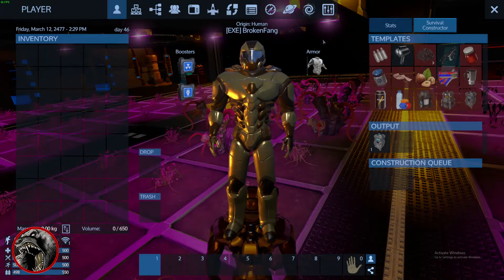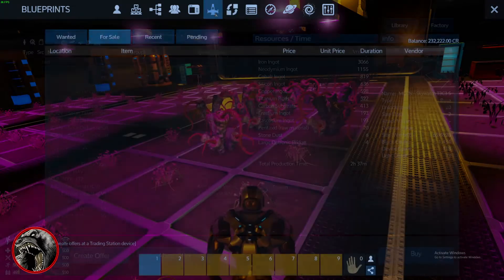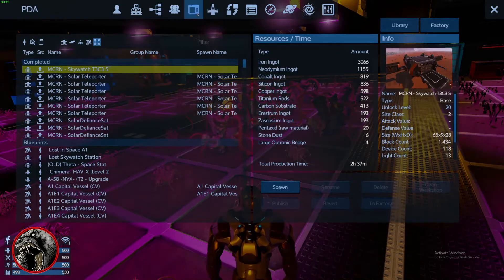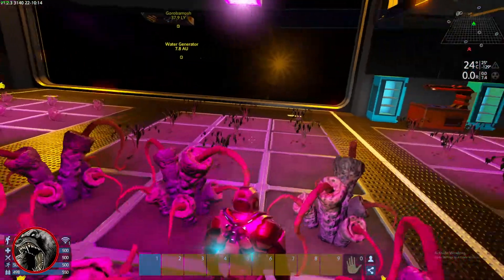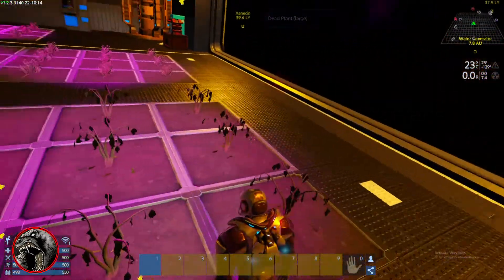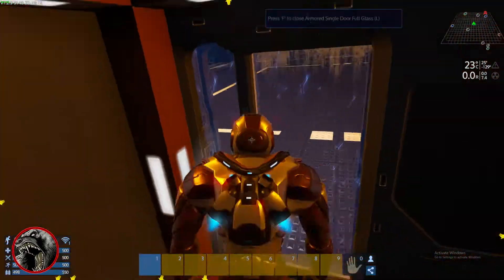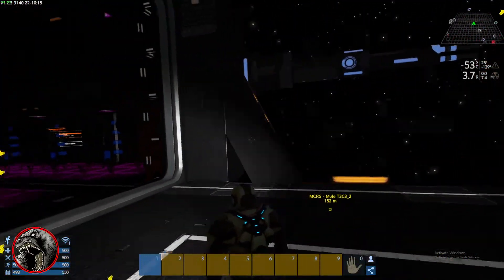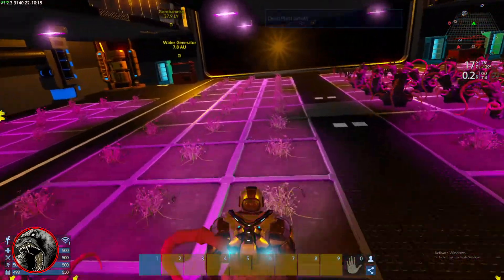I've gotta figure out how to get myself off this thing — that's the challenge. I've gotta figure out how to get myself off this space station because all my stuff disappeared. It's weird because some stuff in other galaxies didn't disappear, but I don't know. I enjoy the game — I think it's a fantastic game. I'm just kind of stuck, I guess.